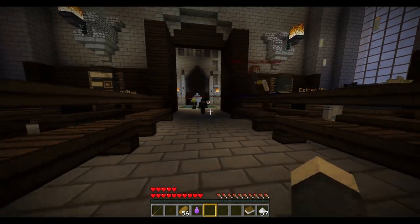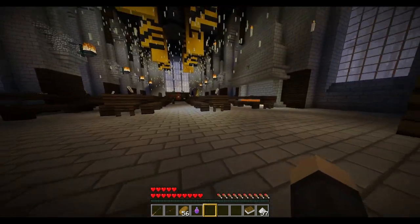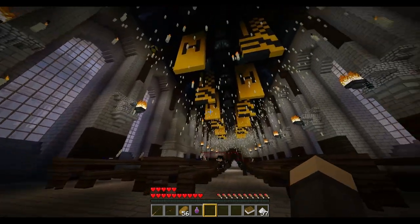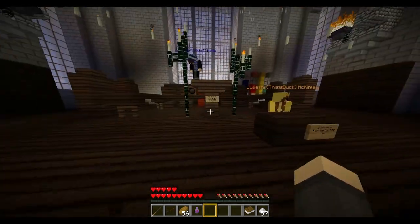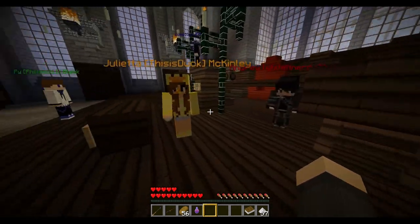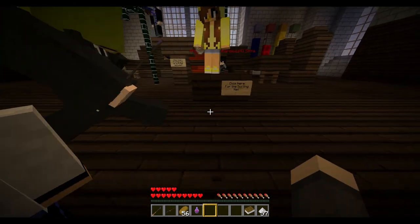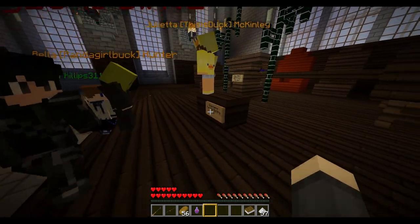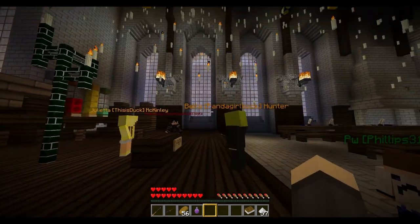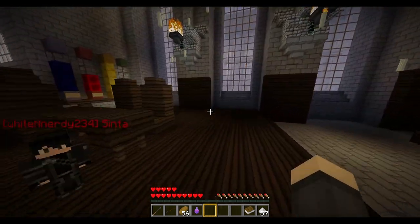Now down the great hall you'll see the house banners. There's a sign for the sorting hat — right-click it if you're an unsorted first year. You'll receive the sorting hat, it'll look like one of the plain hats from your Hogwarts robes, and it will sort you into your house.